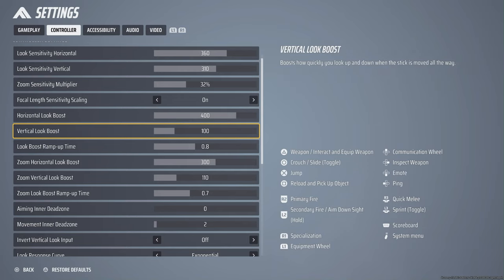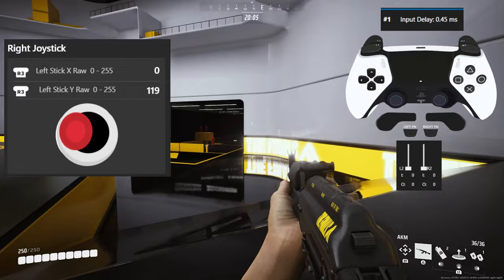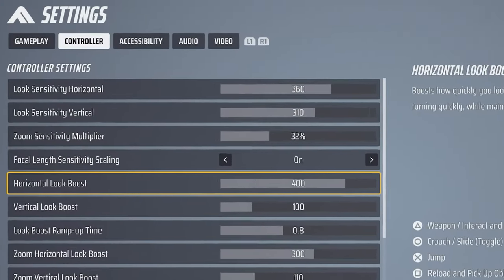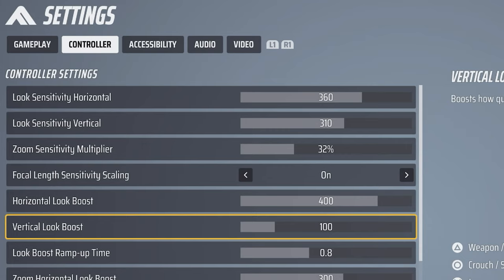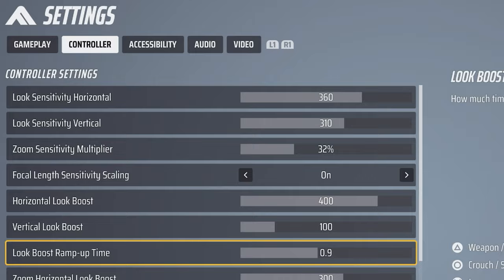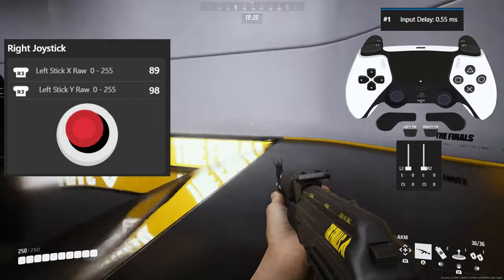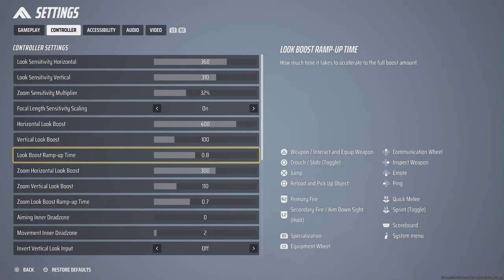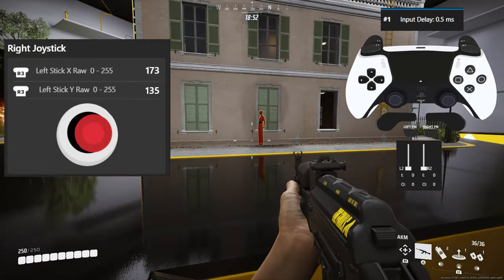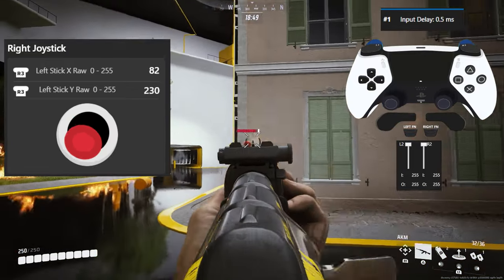You can also enable vertical boost. Based on my settings I made this 400, so in case I'm trying to rotate faster, I have a second zone for that. Keep in mind this value is added to the main value — so it will be 360 plus 400 equals 760. For vertical I prefer to keep it on 100. The Look Boost Ramp Up Time determines how long you stay in the second zone before boost speed activates — it's measured in seconds. If you have a sudden move to max stick, it won't boost immediately. I use 0.8, but it depends on your playstyle — test it and if you feel you're losing your camera too fast, try increasing the time.